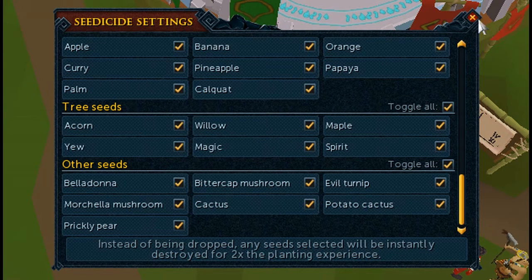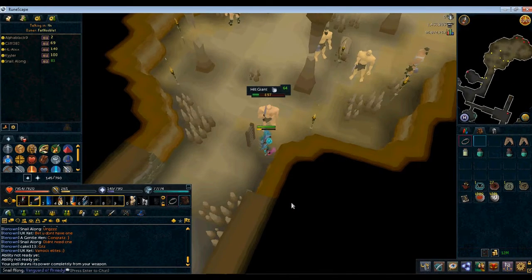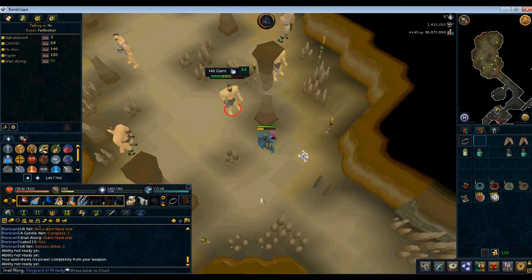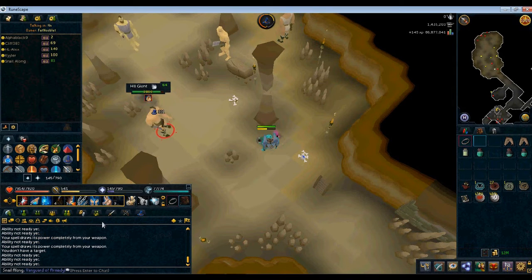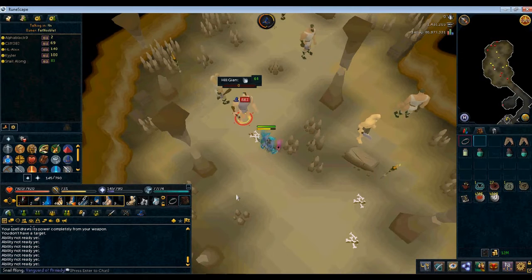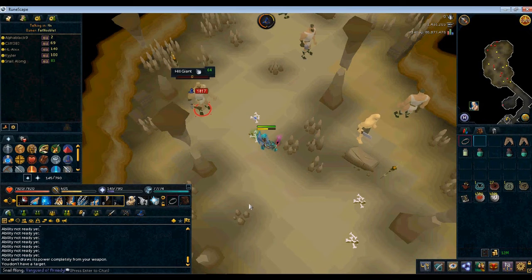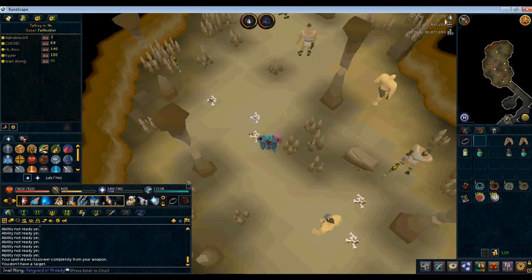Now let's go on to testing it. I came down to the hill giants, since I can kill them relatively quickly and they have lots of seed drops on the common table. I'll speed the recording up a bit so you don't have to watch me kill them the whole time. It didn't actually take that long — look at the top right of my screen and you'll see the farming XP go up. That's how it works.